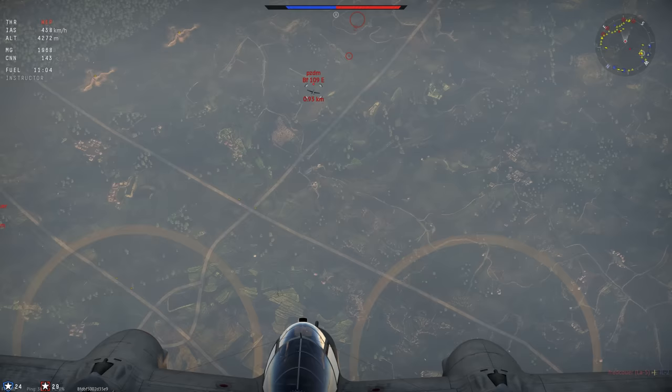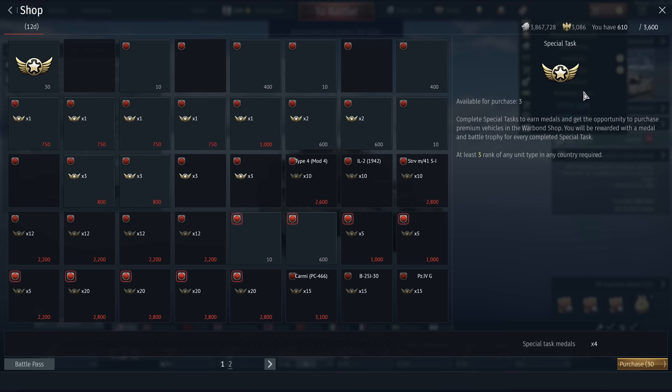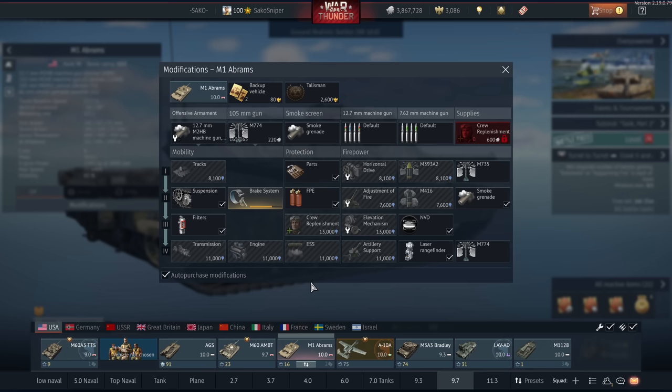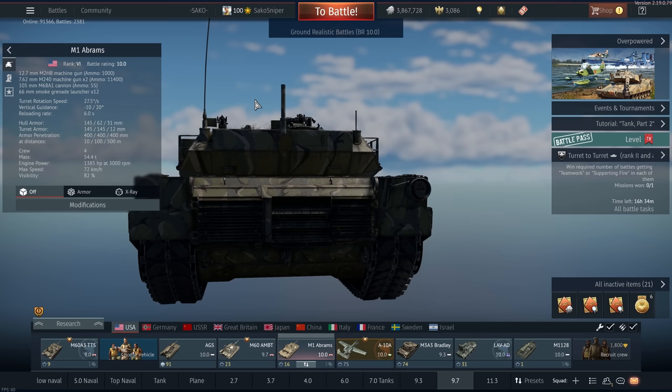Grinding out several vehicles can be quite painful, especially if you only get one life on them in a game. If we go into the Warbond shop, you can see that we can purchase universal backups. This is how the majority of players use their backups — don't spend Golden Eagles on them, just buy them from the Warbond shop. This is probably one of the biggest secrets in War Thunder that no one apart from content creators seems to know about. Once you've purchased a pack of universal backups, you can redeem them on any vehicle you'd like. I recommend putting them on vehicles that you're actively trying to grind out. Universal backups allow you to spawn in a vehicle a second time in a battle, which is great if you're trying to grind out a certain vehicle.